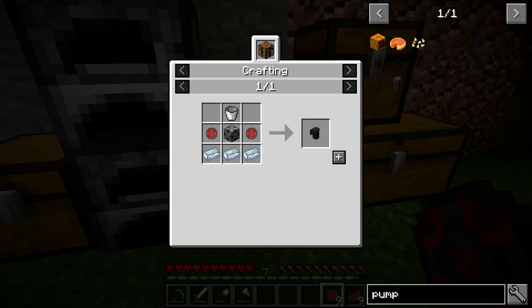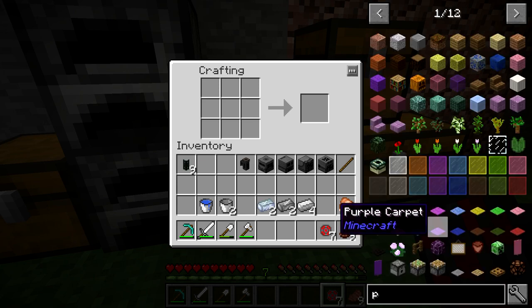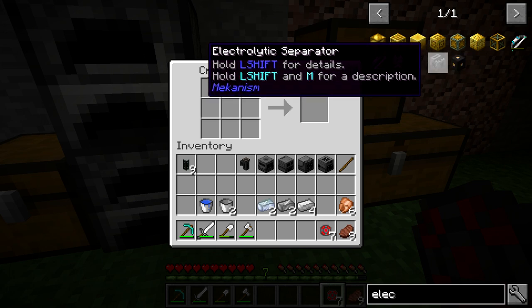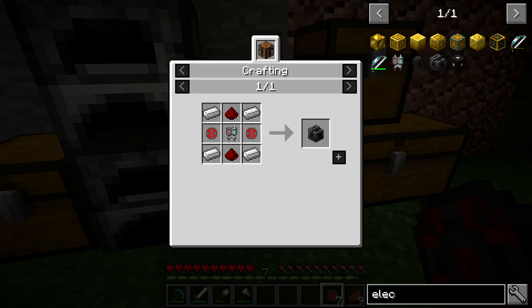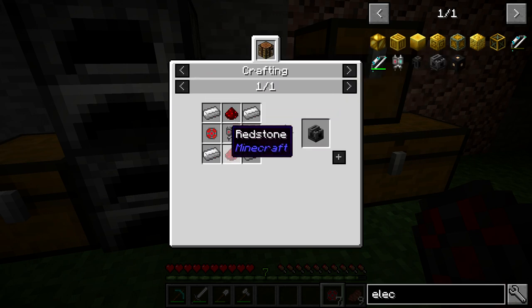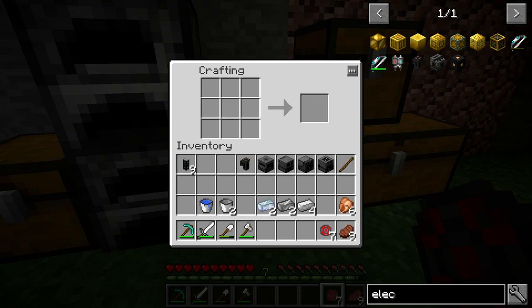So there's the last steel casing we need, and there we have it — the electric pump. We do have some stuff left in our inventory, which is for the electrolytic separator, which is what's going to take the water and separate it into hydrogen and oxygen. The electrolytic core is going to require some dust, and then we just need a lot of enriched alloy for the rest of it. We need to get this dust from the enrichment chamber, so we're going to set this whole thing up first, leave a space for the separator, and then go back and finish that.